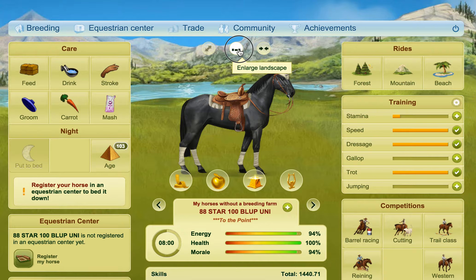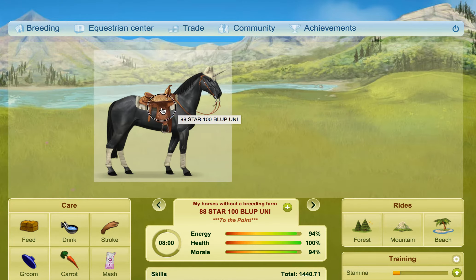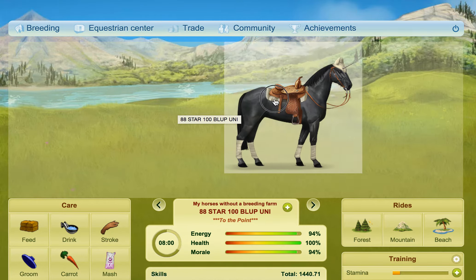So what you want to do if you want to move your horse's position, you click enlarge landscape, and then what you can do is you click on the horse and you can see you can drag it to different places on the page.